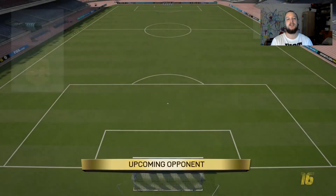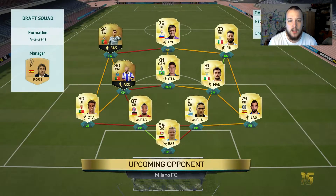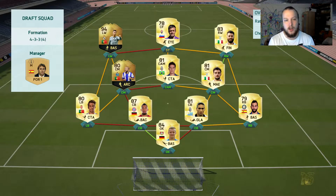He's got 89 chemistry which is a little bit better than ours because he has a full Serie A side on one side. He then has Boateng and Bernd Leno in goal, he's got in-form Ronaldo, he's also got in-form Andre from Porto. So that is a very good link there — he actually has him on 100 chem just because of the Portuguese links. This could be our first tough game.